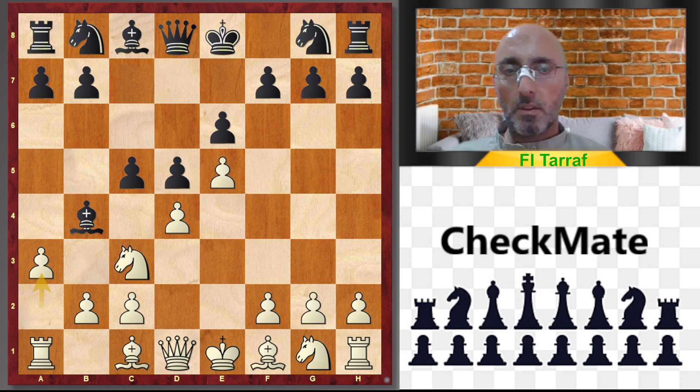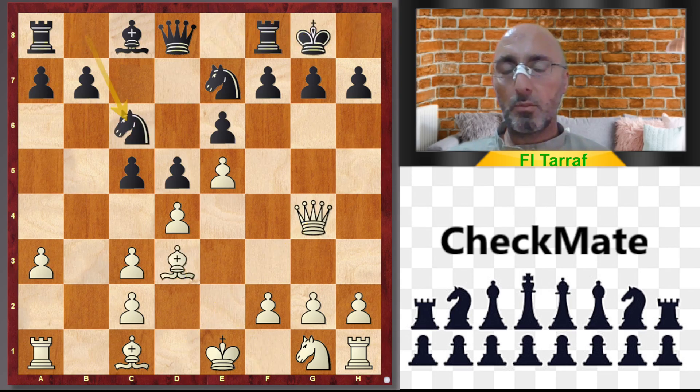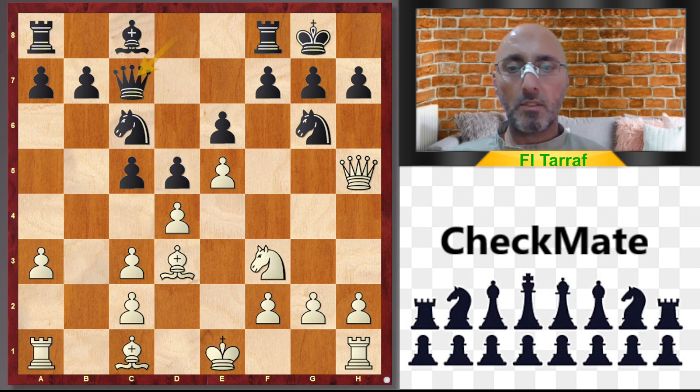Continuing: c5, a3, Bxc3, Bxc3, Nxe7, Qg4, castles, Bxd3, Nbc6, Qh5, Ng6, Nf3, Qc7, and now white played h4.